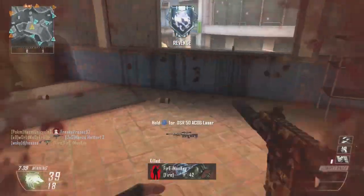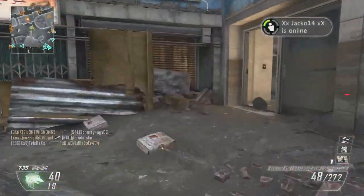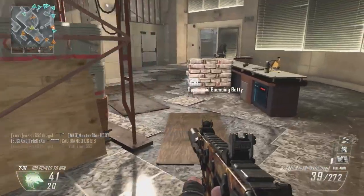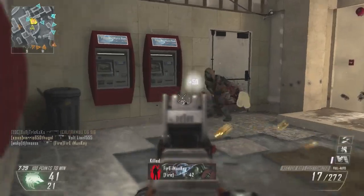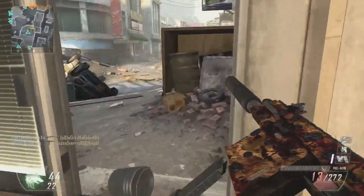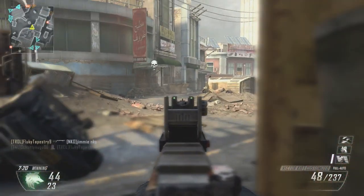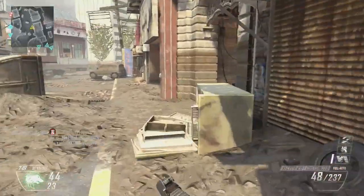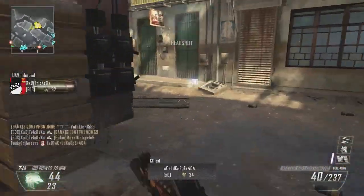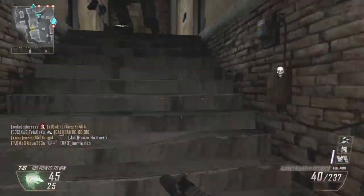That guy just about got me again. Sometimes I swear some of these guys have Juggernaut or some perk where I can't kill them — it feels like, at least. And I'm always picking up another gun. That's one thing where scavenger could help if I wanted to run it, because I'm always picking up other guns to either get a gun with longer distance, or just pick up something else because I know my gun is going to be out of ammo.